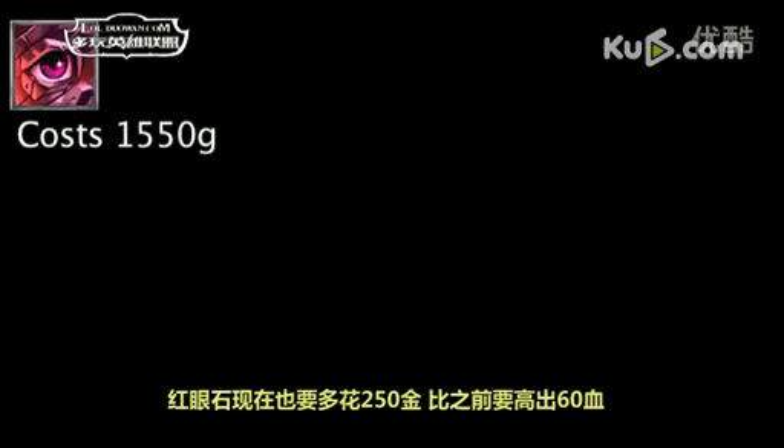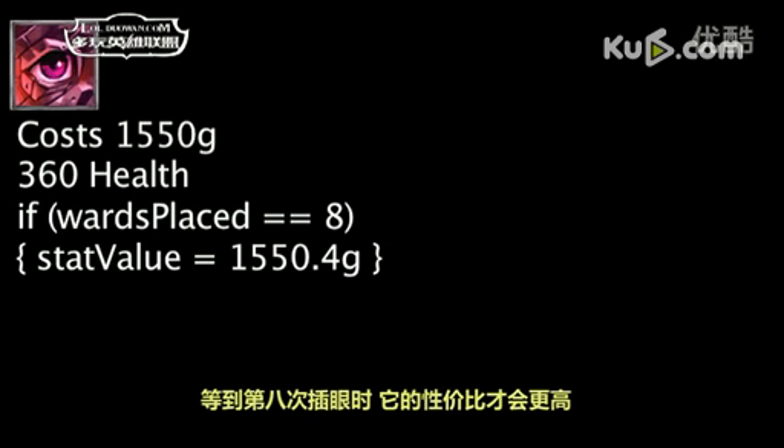Ruby Scythe Stone now costs 250 more gold and grants 60 more health. It will now take 8 wards placed for the item to become cost effective, as opposed to 7 previously.